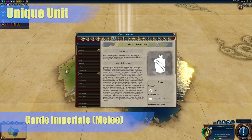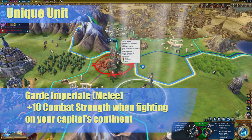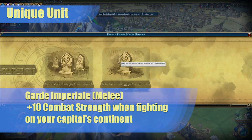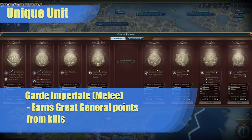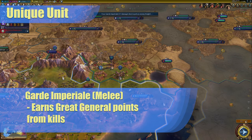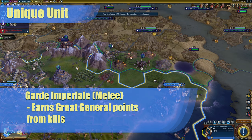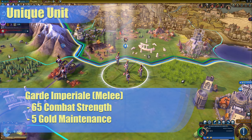France's unique unit is called the Garde Imperiale. It is a melee unit that has plus 10 combat strength when fighting on your capital's continent. By the time this unit comes along in the game, your neighbors on your home continent should have built you plenty of nice wonders for you to confiscate. Take advantage of these incredibly strong units and solidify your hold, then use them to protect what you have acquired. This unit also earns great general points from kills. These units have a baseline 65 strength and 5 maintenance costs. These units are strong, but they are also expensive.